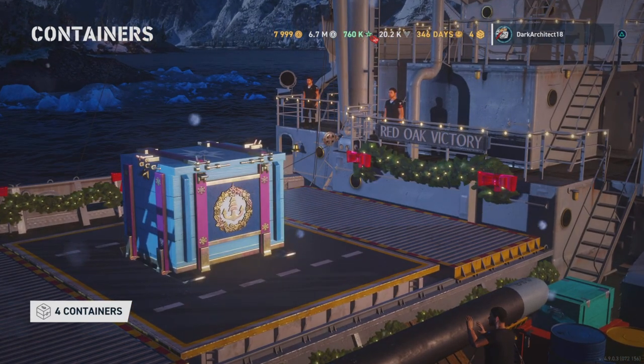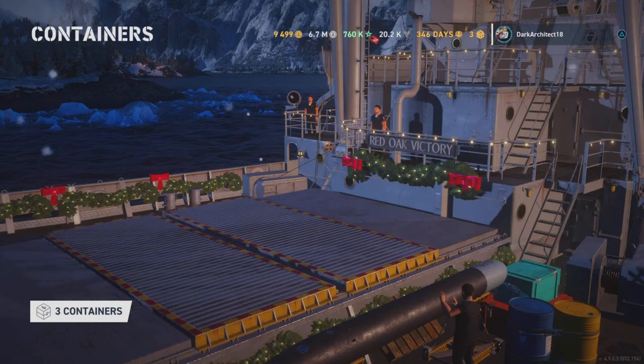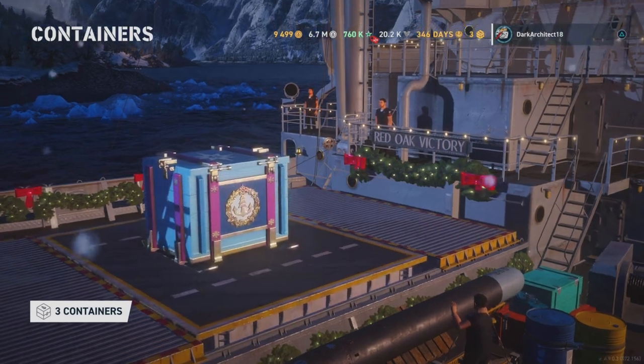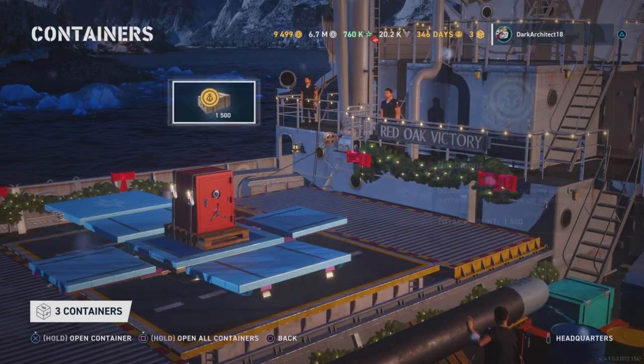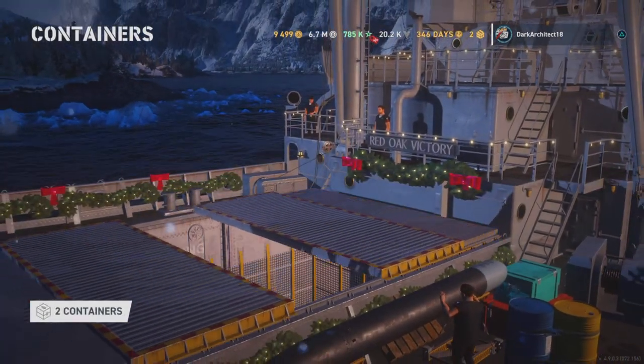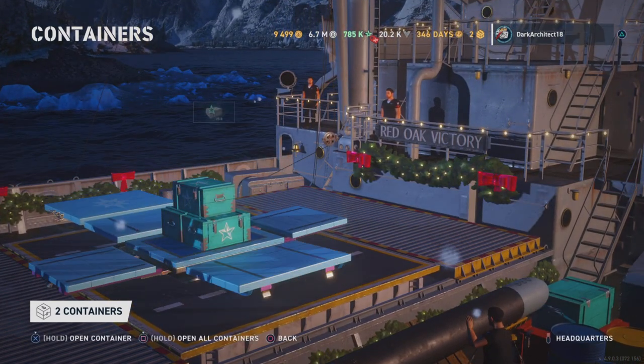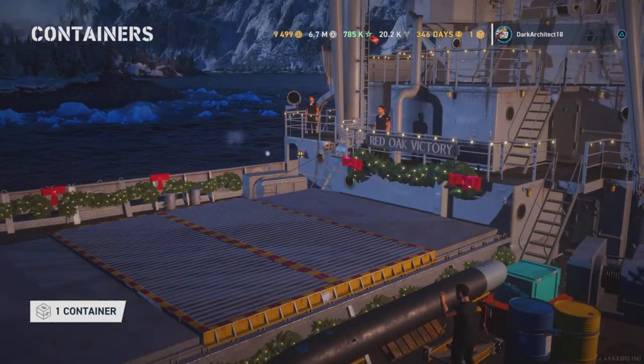We hit 750,000 global XP — so I'm going to be picking out a global XP ship. 10 more promotion orders — good stuff. Probably have over 300 promotion orders now. Got some doubloons from a super Santa crate and another 25,000 global XP.